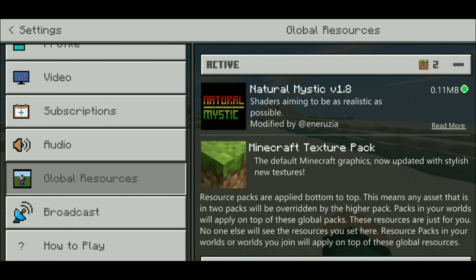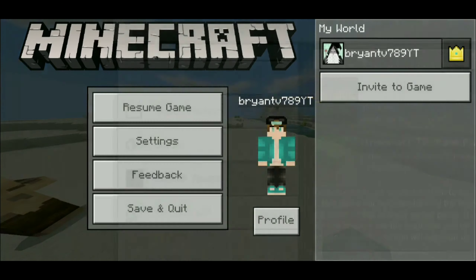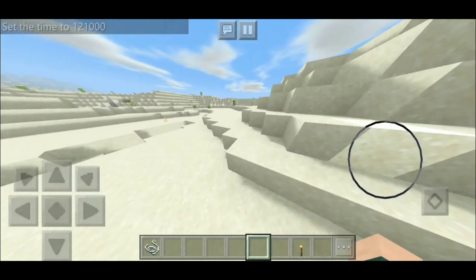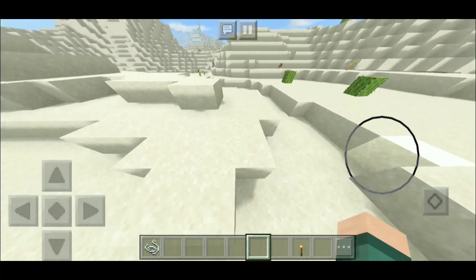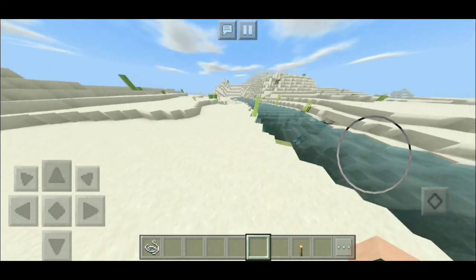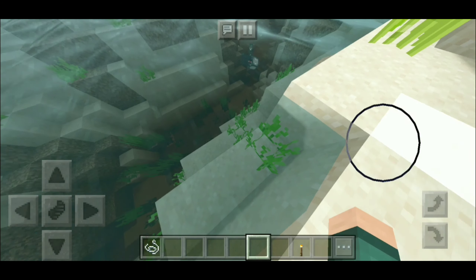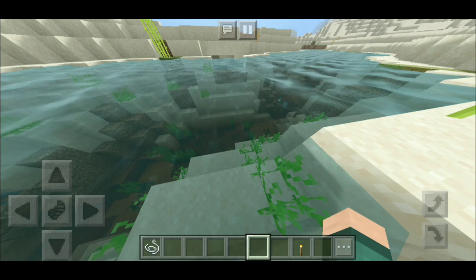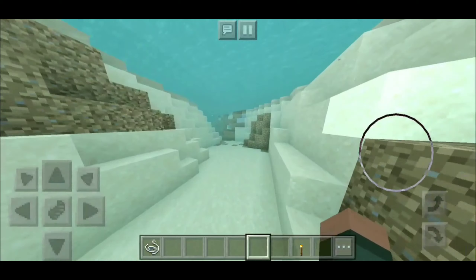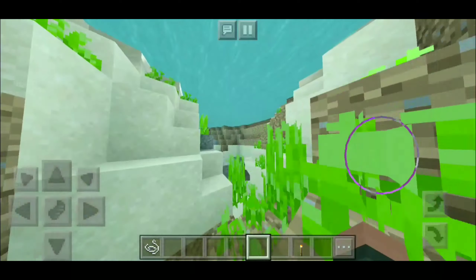On the number two spot we have the Natural Mystic V1.8 shader. Now this shader barely takes up any storage — it only takes up about 0.11 megabytes. Everything just looks way more different compared to the last shaders and of course is far more bright. I am kind of laggy with this shader, so keep in mind it may lag your game — if so, just turn down your render distance. Here we have the water, and as you can tell the water is super beautiful and super wavy. I absolutely love how the light reflects on the water — it just makes everything look so much more realistic. Underwater everything has like this blue tint to it, which is pretty dope.